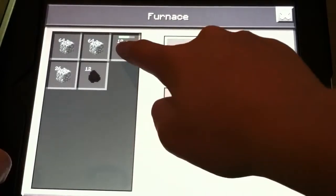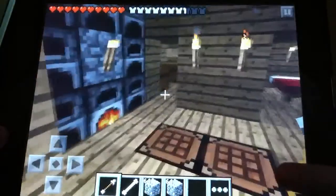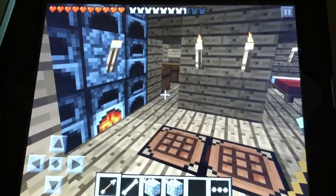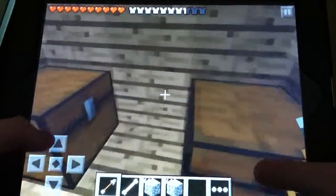And if you guys noticed — sorry about my hand being there — I set up the iPad so that it doesn't move, and you guys can see the hot bar, my health bar, and the armor bar. So yeah, that's good.